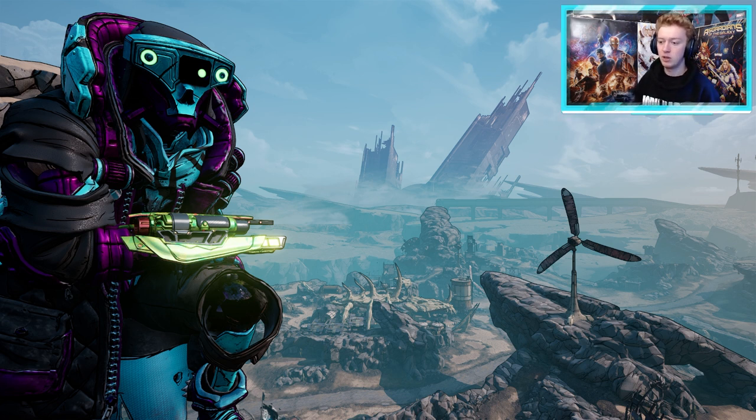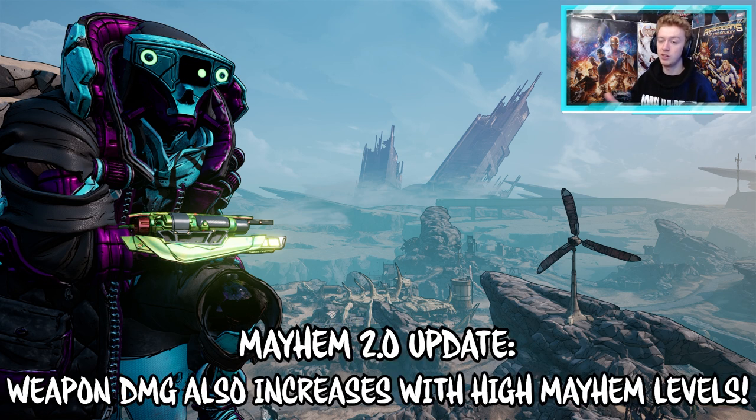The only difference is that depending on your Mayhem level, the anointed drop rates of those weapons will be increased. So the drop rate of the weapon won't change, but the chance of it being anointed at higher Mayhem levels is increased. It's definitely worth going to the higher Mayhem levels if you guys can take on those kinds of bosses.